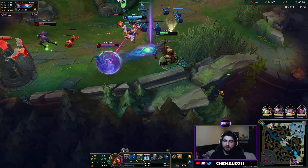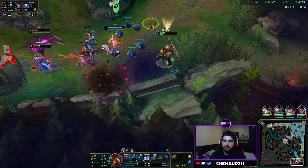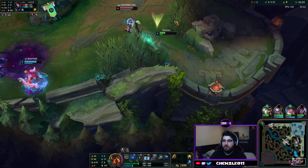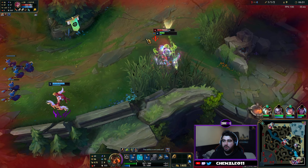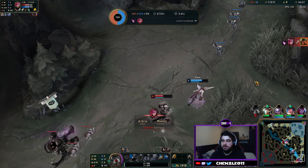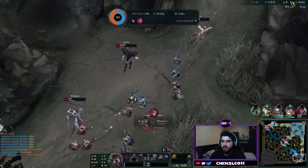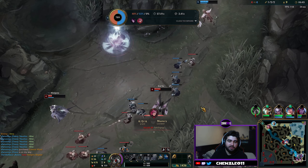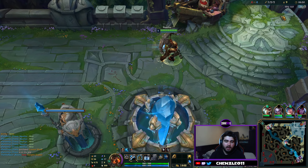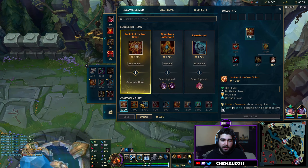Now let's go through the ability order — the order in which you level up and which you max first. Level one you want to take Q, that's your dredge line, your hook. W you want to take second at level two, which is your shield. E is what you want to take at level three, which is an AoE slowing ability that does damage away from you. Then you want to take a point in your ultimate at levels 6, 11 and 16.